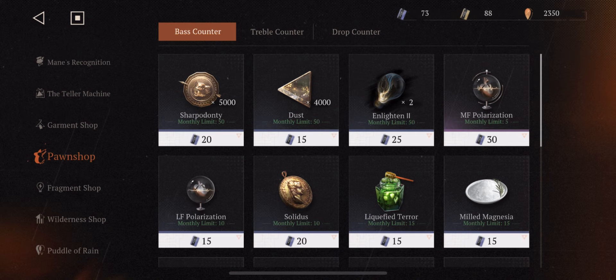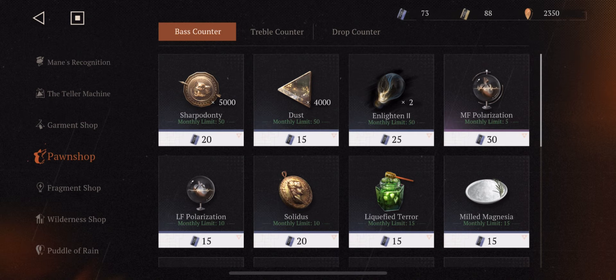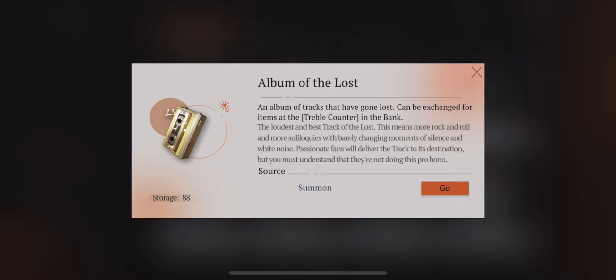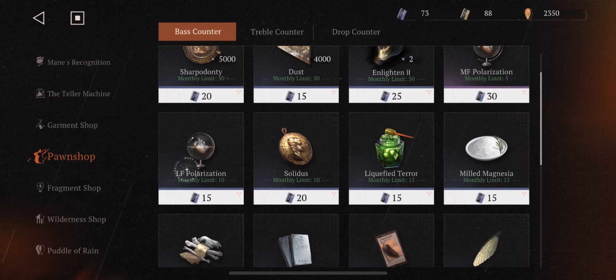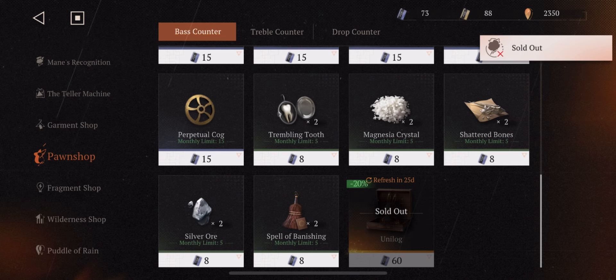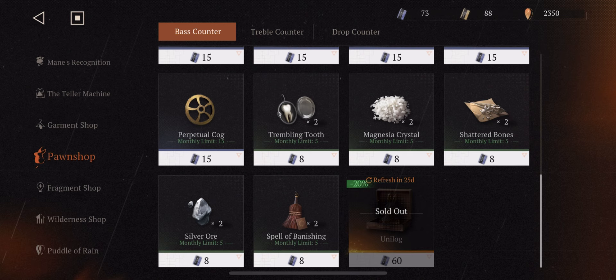Number three: the Pawn Shop. For the Pawn Shop you have your basic needs like coins, dust, the Track of the Lost — which you get from summoning any three or four-star summons — and the Album of the Lost for five and six-star summons, so it's harder to get. The base counter is where you find upgrade equipment, and you can get Unilogues. It refreshes every month, so you can get 10 Unilogues. I try to save it for that, and I only get coins or dust from here if I really need something.